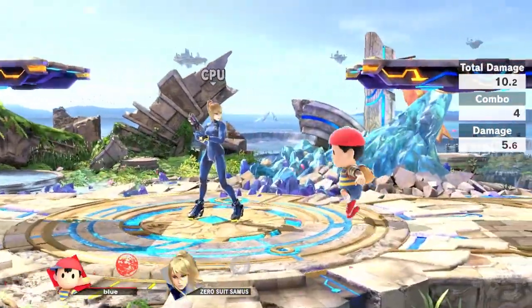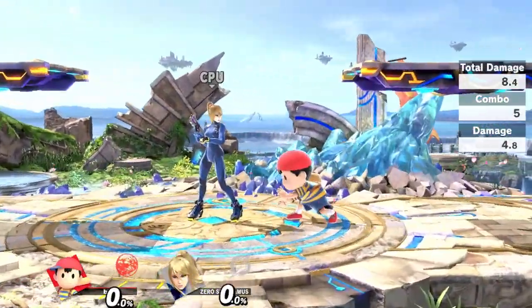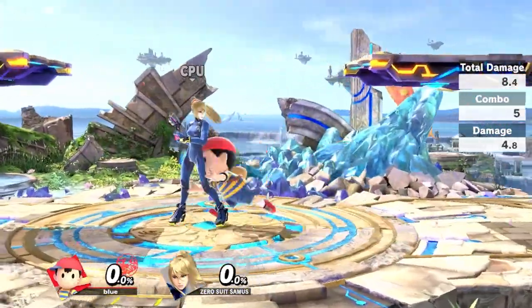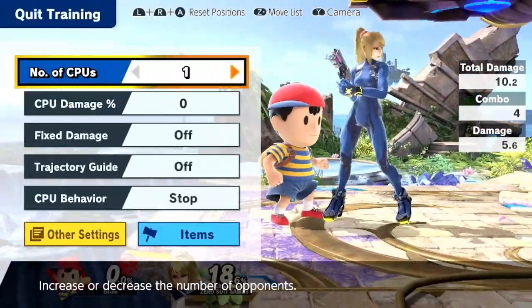Tip 2: Abusing Hurtbox Shifts. Picture this scenario: you just got hit by an opponent's combo starter. Fortunately, your DI was good, and maybe the opponent has rage or you're just outside of the percent window for the most optimal follow up to be 100% true. There might be a small gap between the end of the hit stun on the combo starter and their follow up. What do you press?